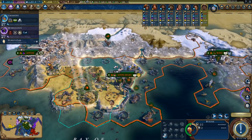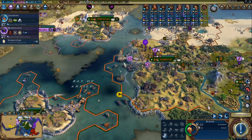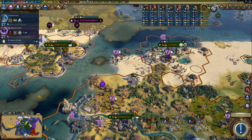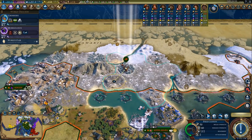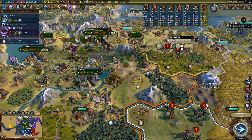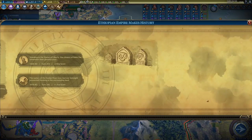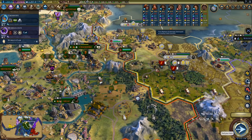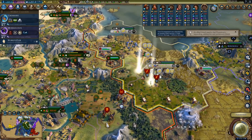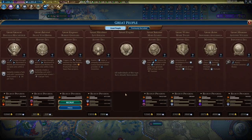I should probably send this builder elsewhere. What can we get around here that's useful? That deer is in range but it's not actually inside my borders. I suppose this tile needs to be improved. We got rid of the barbarian camp. Let's finish off that unit over there — that's also plus one era score. He is screwed — he's actually losing loyalty now and these are his last two cities.